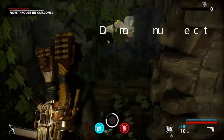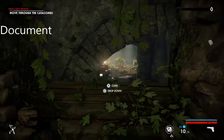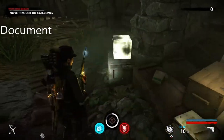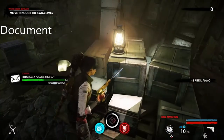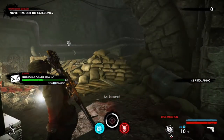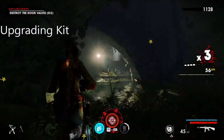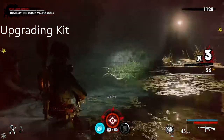The first one you're going to come across in Chapter 2 is the document — it's very easy and it's just right here. The upgrading kit is to the right; if you go to the right valve it's in this location.